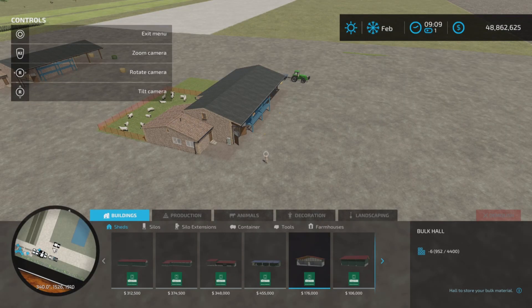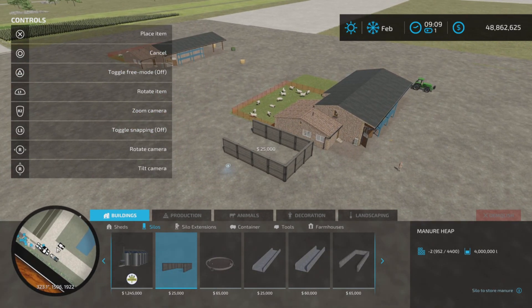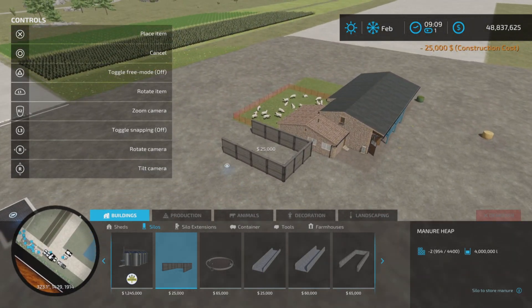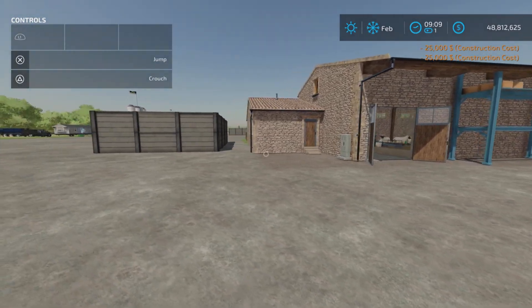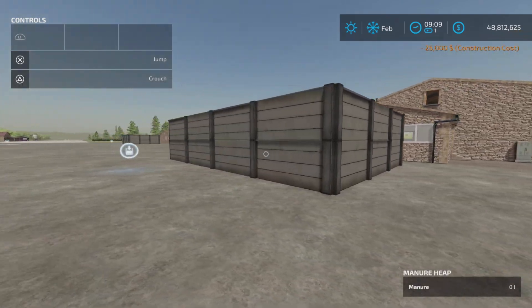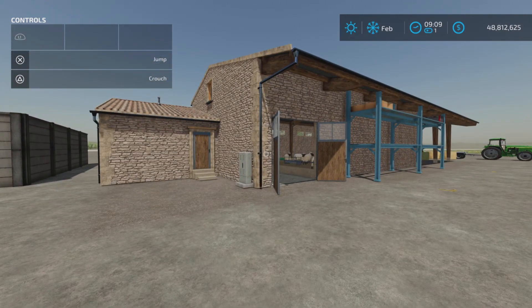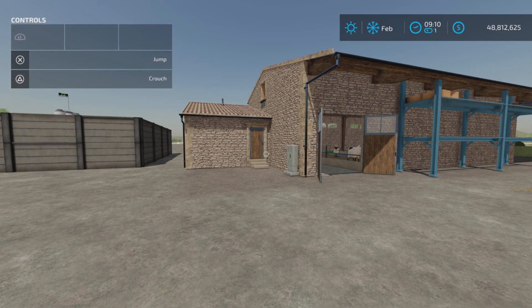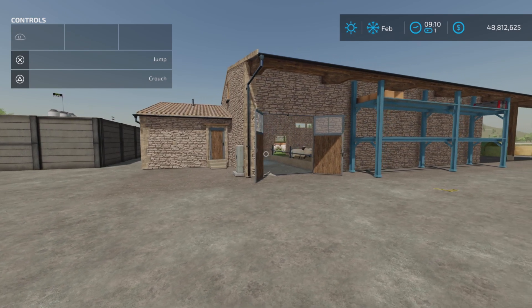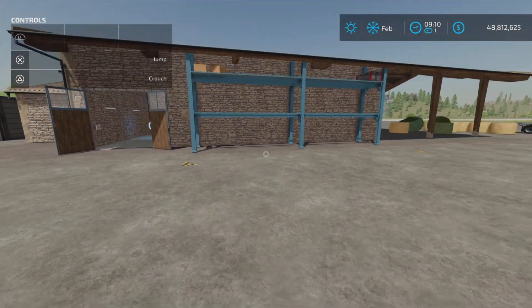We will place down a manure silo, however as noted in the description this is probably not going to work on console. You will need the Enhanced Animal System or a map that has it built in. So we're unlikely to get manure from this sheep barn on this map because we're on PS5 and we do not have the Enhanced Animal System mod - that is an XML mod for PC and Mac only.